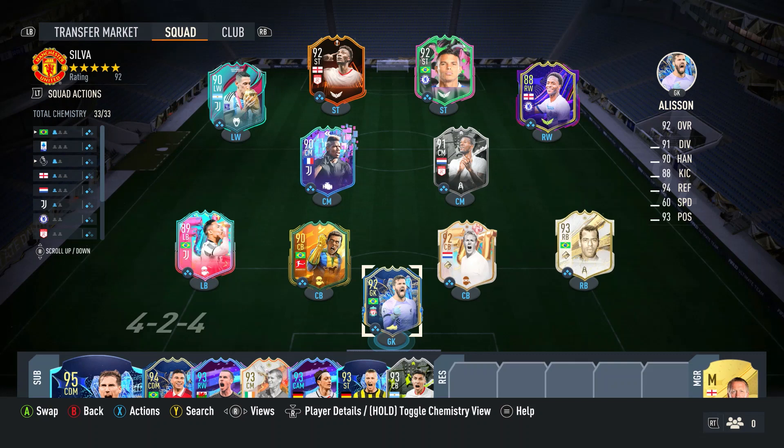As always, I start off with the team that I used for this review. As you can see, it's a 4-2-4 icon, hero, Serie A and Premier League hybrid, with Thiago Silva up at right striker alongside Tammy Abraham.